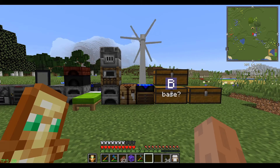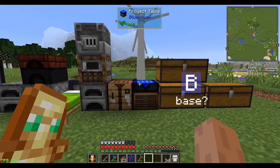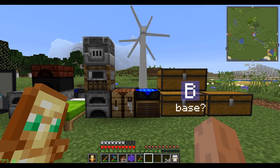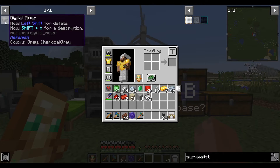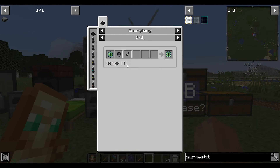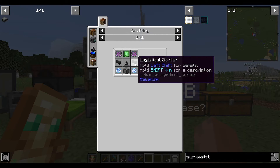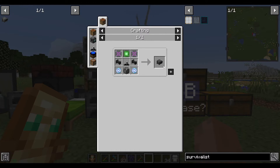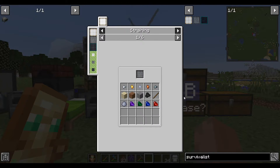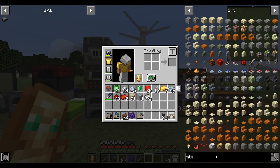Hello everyone, this is Jumi and welcome to episode 4 of Q-Tech. There are a couple things I'd like to accomplish in this video. First, I'd like to make a digital miner — it doesn't look too bad, except it takes some power stuff I'm very unfamiliar with. Besides that, we can make everything else. I'd like to make a digital miner to collect ores, and the other thing is a storage scanner.